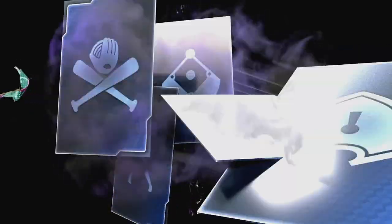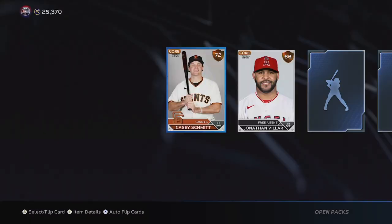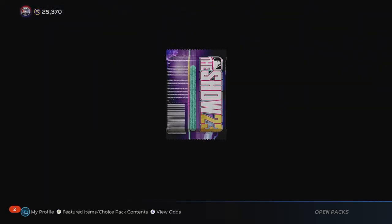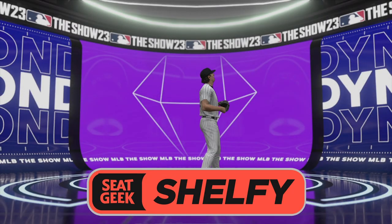We'll save the standard packs and keep letting them build up. I'll burn through these Ballin' Is a Habit packs — they guarantee a gold player. Maybe we get a Diamond out of here? Trying to build my stubs back up. Ask and you shall receive — this diamond pull is brought to you by SeatGeek.